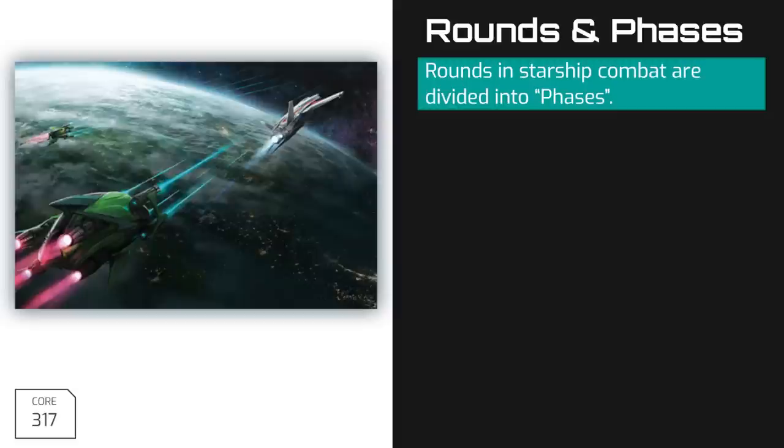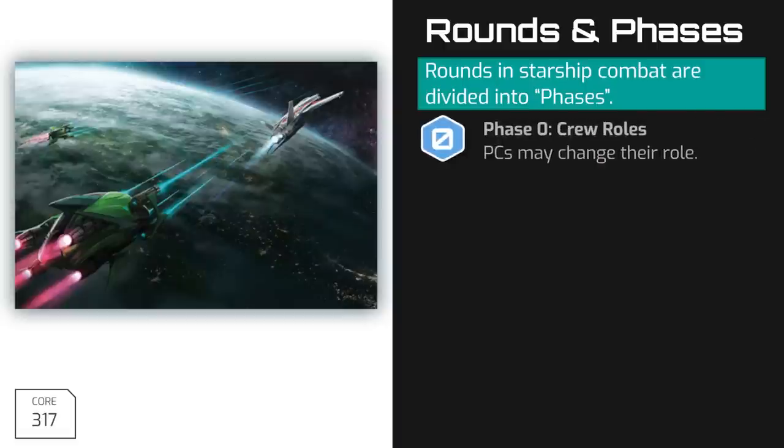As with personal combat, starship combat unfolds in a series of rounds, but that's pretty much where the similarities end. Unlike with personal combat, each round of starship combat is broken up into a series of phases, and in which phase a player may take their action and exactly what they can do with it is determined by the role that they have assumed. Each round of starship combat begins with Phase 0: Crew Roles.